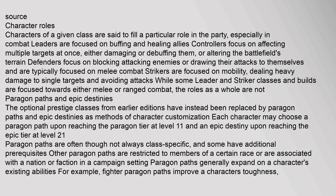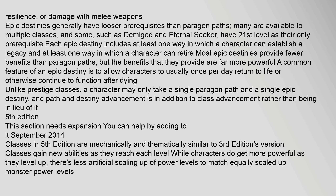The optional prestige classes from earlier editions have been replaced by paragon paths and epic destinies as methods of character customization. Each character may choose a paragon path upon reaching the paragon tier at level 11, and an epic destiny upon reaching the epic tier at level 21. Paragon paths are often, though not always, class-specific and some have additional prerequisites; others are restricted to members of a certain race or are associated with a nation or faction in a campaign setting. Paragon paths generally expand on a character's existing abilities — for example, fighter paragon paths improve a character's toughness, resilience, or damage with melee weapons.